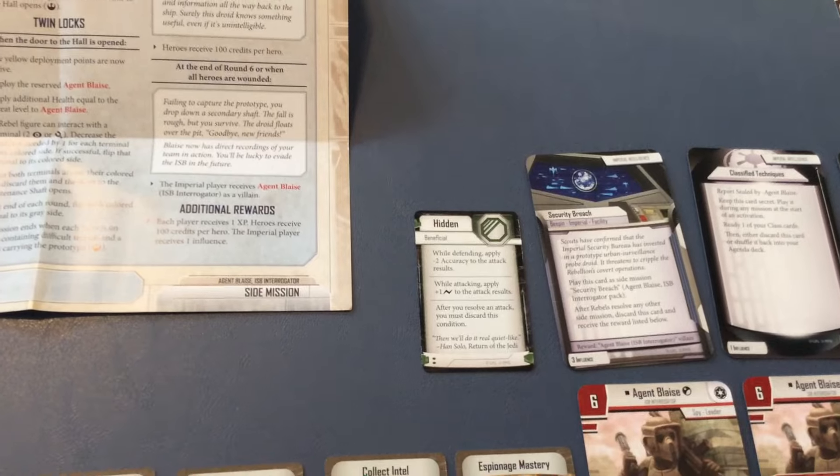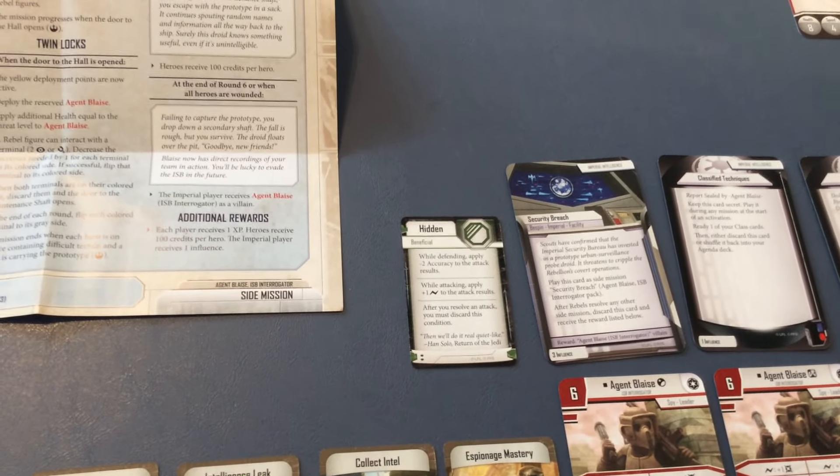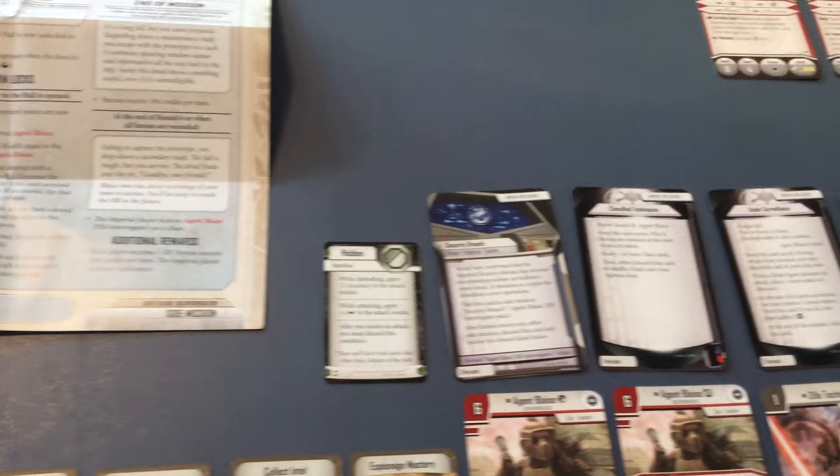We then have another Condition card for Hidden. They added one of these into Lando's Pack without a token, and there is not a token here either, even though there are four of these cards and ten of the tokens in the Bespin Gambit.